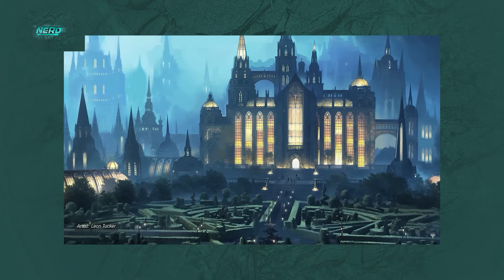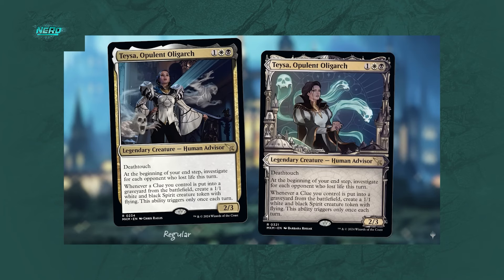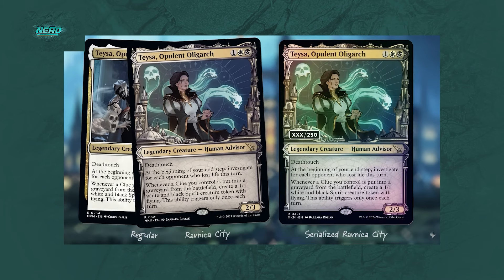The host of the event was Teysa Karlov — guild leader, legendary aristocrat and scion of the powerful Karlov family. During the Phyrexian invasion she saved many lives by supplying key intelligence about the advancing armies. We're getting introduced to Teysa and she shows the different kinds of cards we can expect from Murders at Karlov Manor.